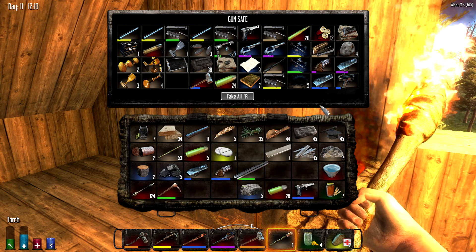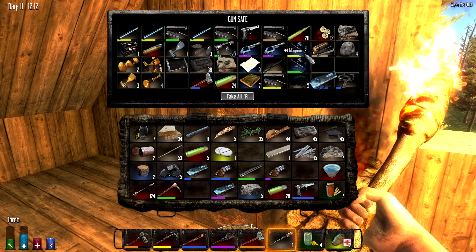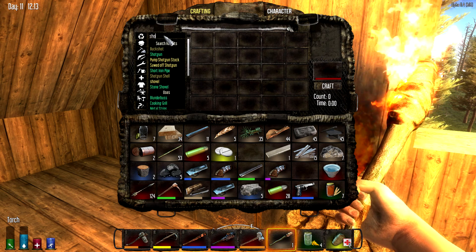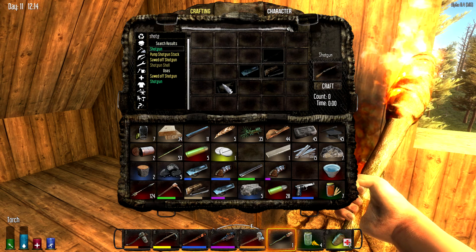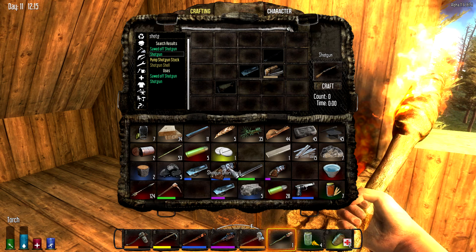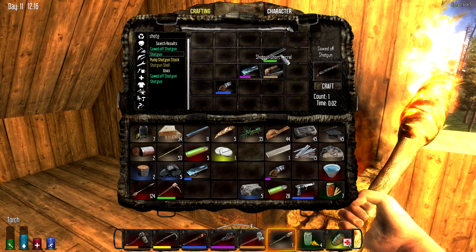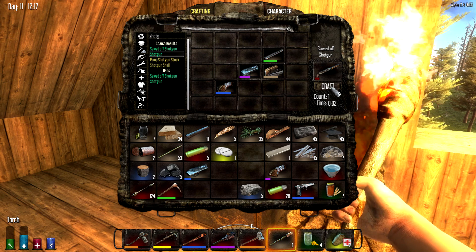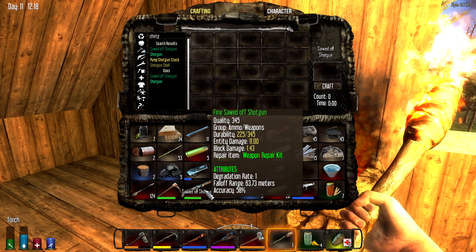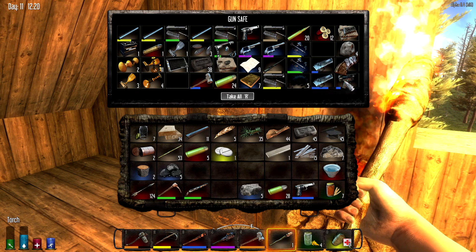Wait, wait, wait — what am I talking about? I did not see the shotgun short barrel there. I can make a shotgun! The pump, the receiver, the stock and the barrel. Hey, I got a sawed-off shotgun! It's not the best in the world, but it's a shotgun for crying out loud. Hopefully it'll do enough damage — I did not want to waste all my purple parts on it.